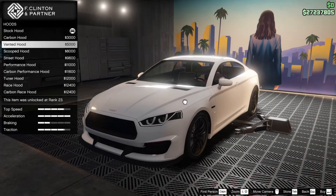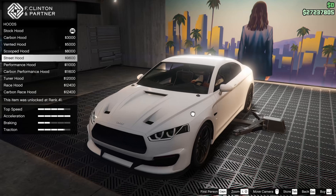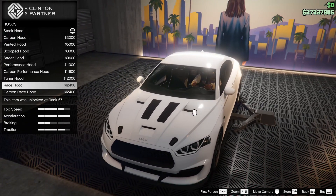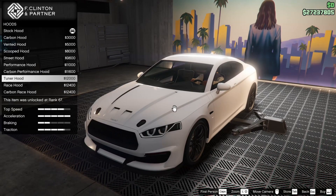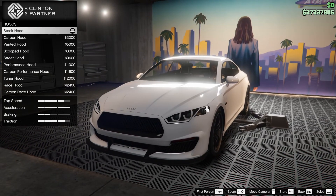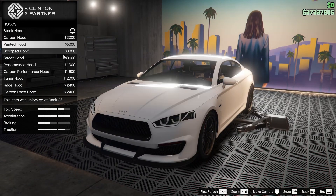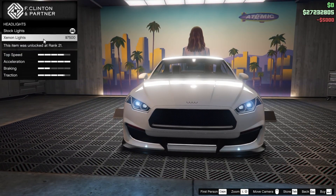We have a carbon hood option, a vented hood, scooped hood, street hood, performance hood, carbon performance, tuner hood, race hood, or the carbon race hood as well. I kind of like the race hood and the tuner hood, but I don't like them enough to actually do them. If we're going to go for an option on this car, it's either going to have to be the vented hood or the scooped hood. Let's go for the vented hood. I don't really love the scooped hood — it kind of makes it look like it has one nostril, which is kind of strange.